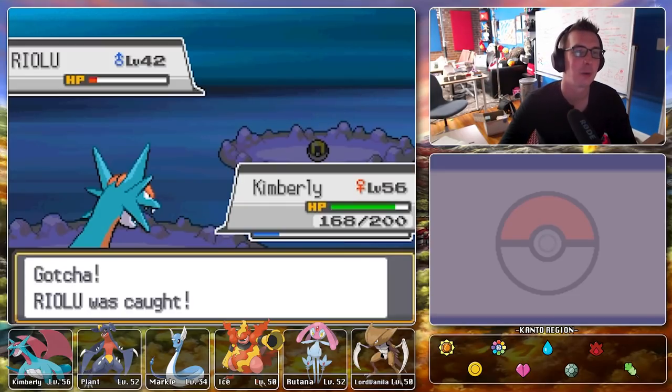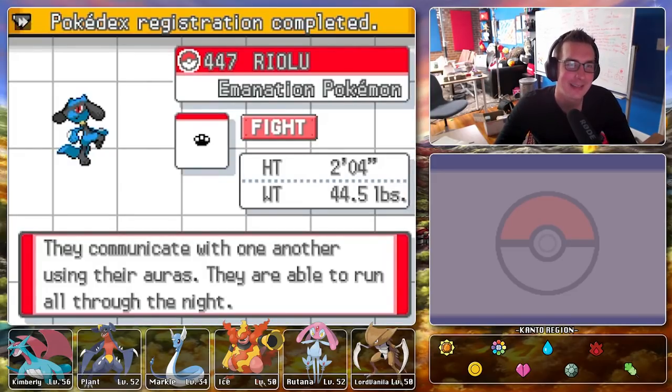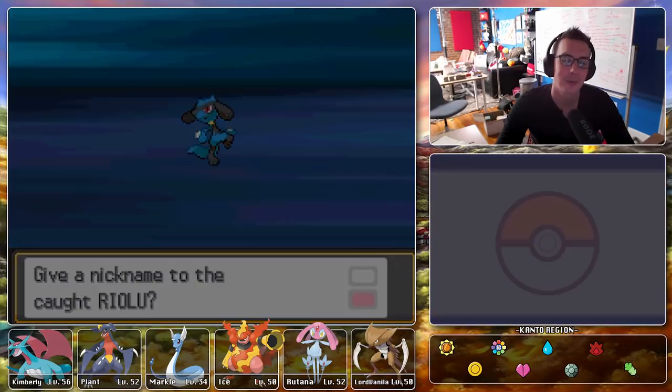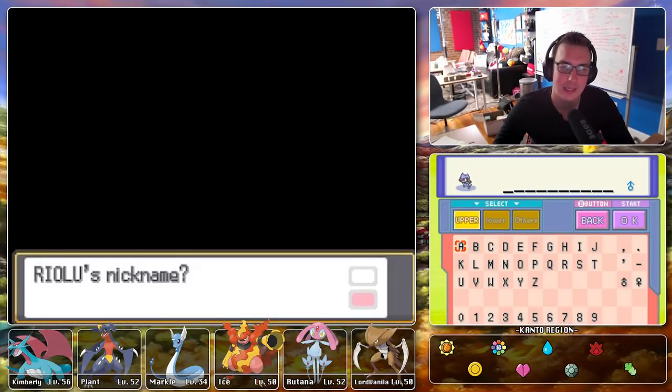Riolu was caught! That's an exciting one. Lucario is a very good Pokemon for sure. It's not one of my favorites — I'd probably never use one in a regular playthrough because I find myself bucking the Pokemon the Pokemon Company lifts up a little too much. Lucario is one of those — I don't get the hype, but I understand that it is very good.